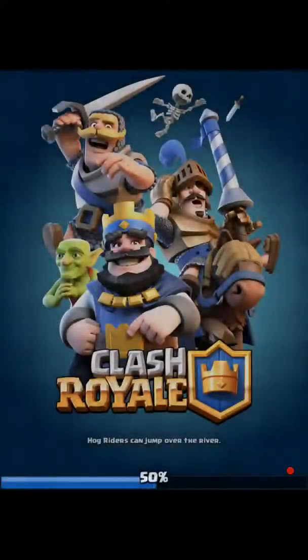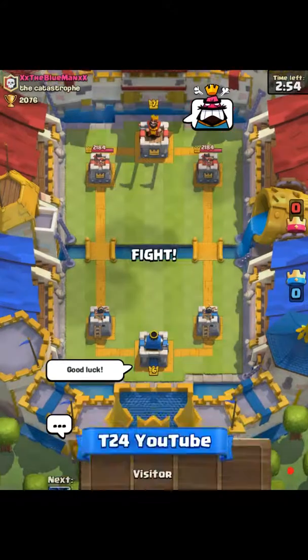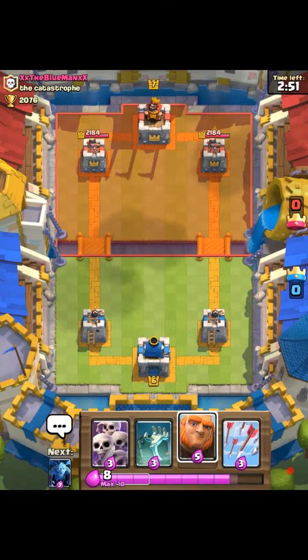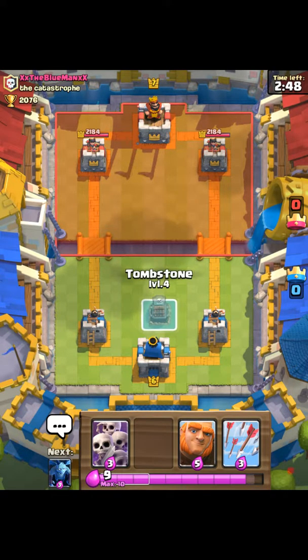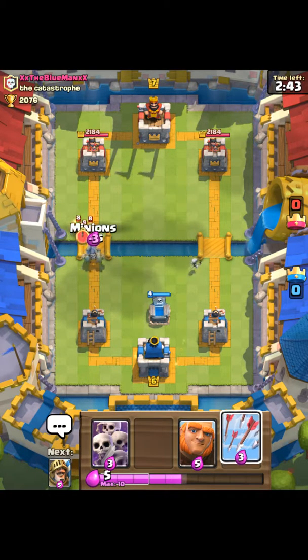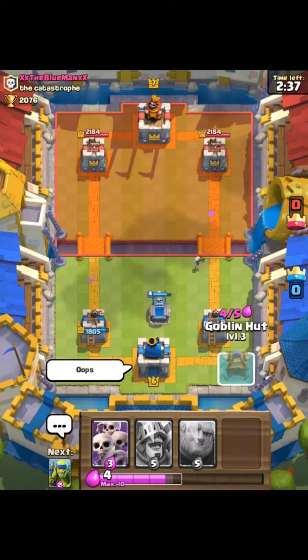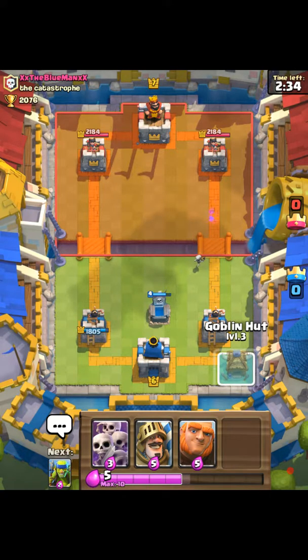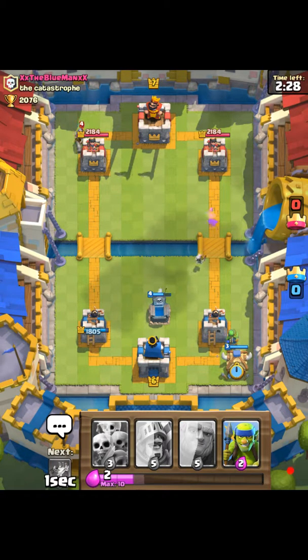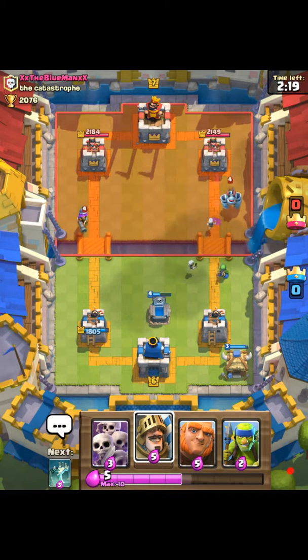Anyway, let's get into a battle. He's a higher level but I'm going to go ahead and drop the tombstone here just to see what he does. I'll drop minions — oops, okay I just screwed up. Anyway, I'll just get back to it. He has a musketeer coming down that lane.